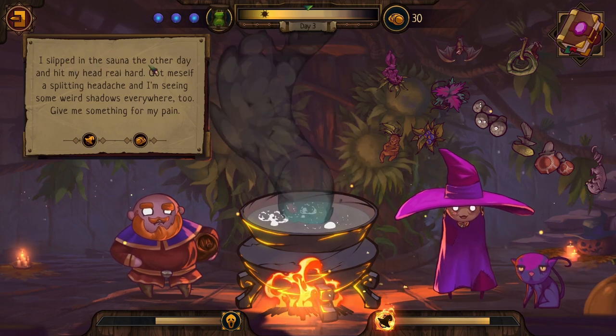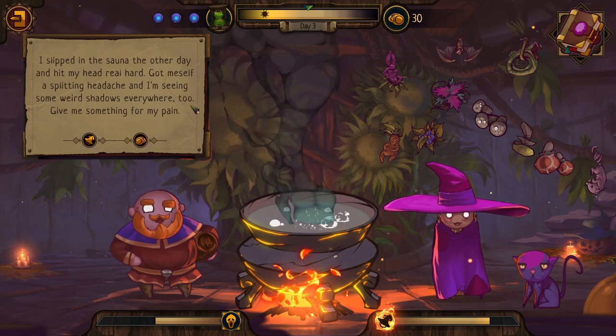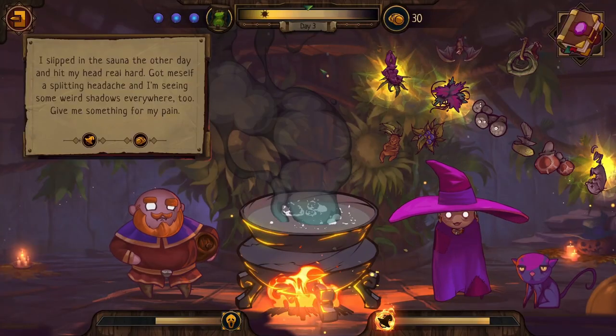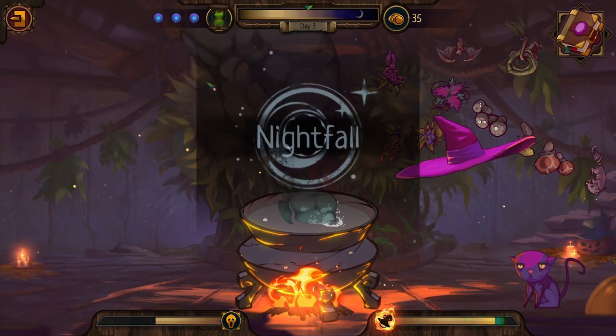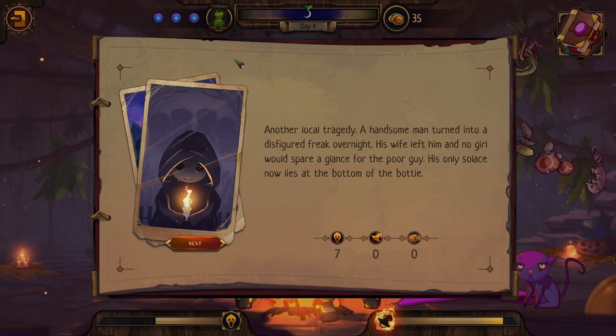A man comes in who slipped in the sauna and hit his head, has a splitting headache and is seeing weird shadows. A healing elixir should cure his head. I narrate in character: 'Drink it slowly, otherwise you're getting addicted.' I imagine our witch character says 'theory' every single time. Later the game reports: 'Another local tragedy — a handsome man turned into a disfigured freak overnight, his wife left him, his only solace lies at the bottom of the bottle.'